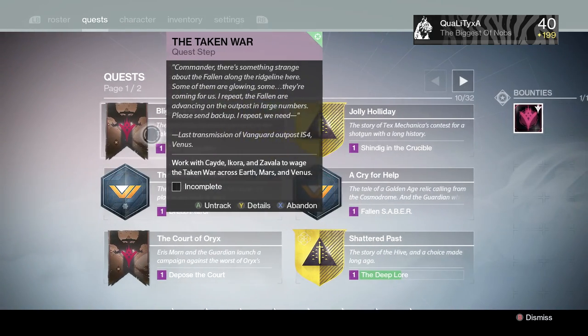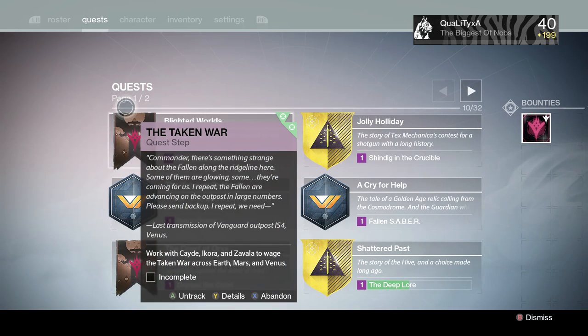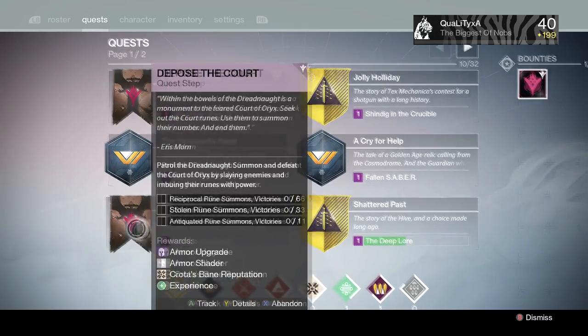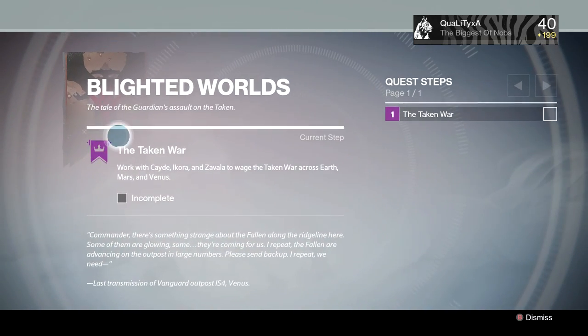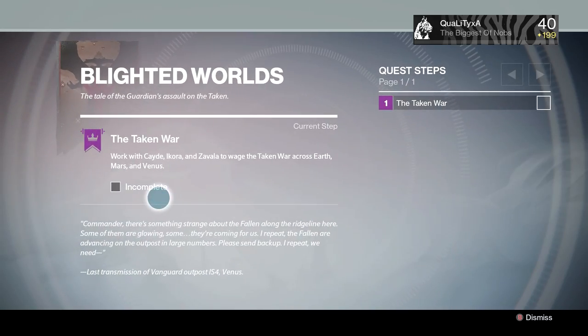There is The Taken War: Mars, The Taken War: Venus, and The Taken War: Earth. These are all steps to completing that main quest. What you weren't told while doing this quest is that all of those quests are linked together to complete the final one. To complete it, just complete every single quest that has the picture of Oryx on the front.